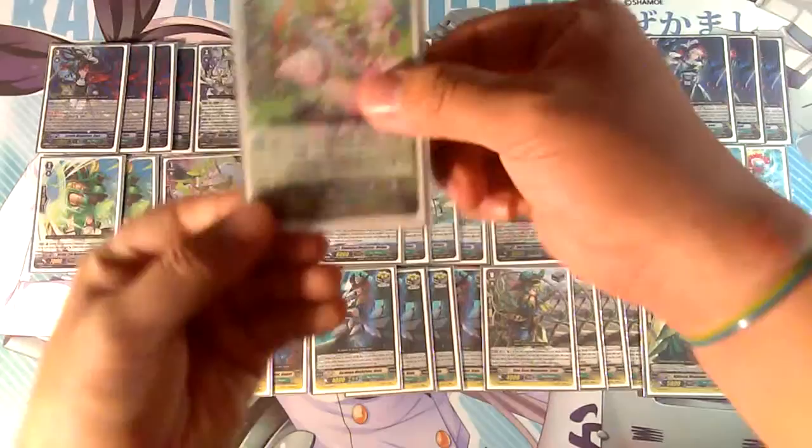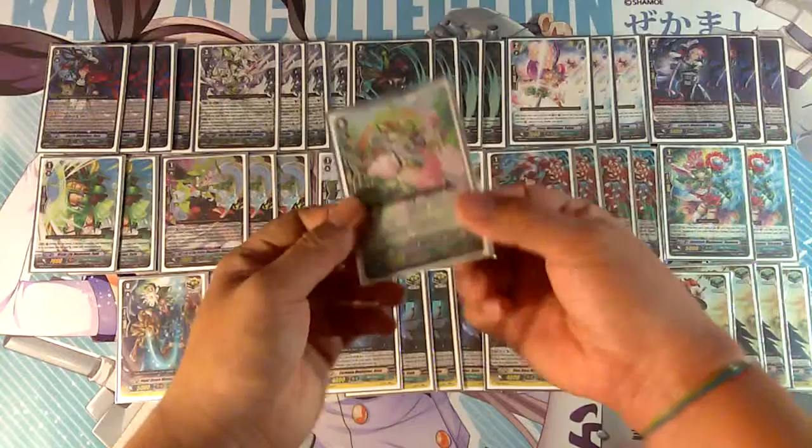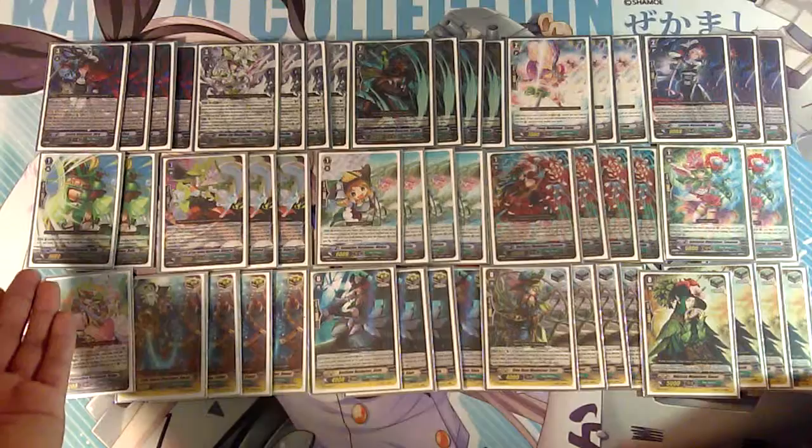Finally for the starter I play the one and only Gypsy Ophelia Musketeer Riza. Her skill is: when your vanguard Musketeer is in legion, counter blast one — when this unit is retired, look at the top four cards of your deck for up to one Musketeer unit and call it to your field. That's pretty much it for the main deck.